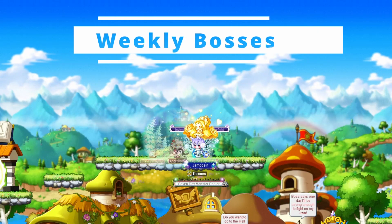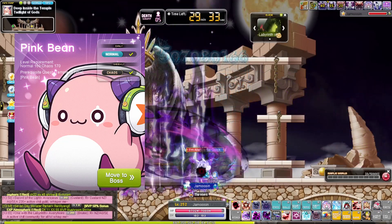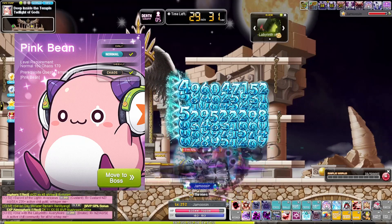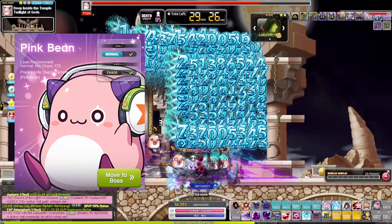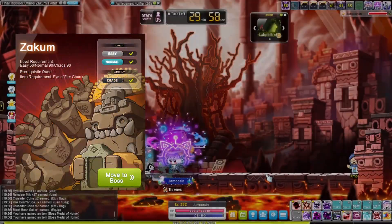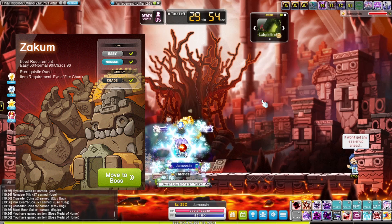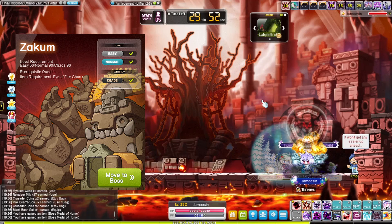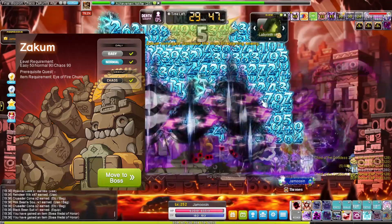Moving on to weekly bosses: Chaos Pink Bean drops the Black Bean and Chaos Pink Bean hat and body, which each provide 100 charm XP. Additionally, it rarely drops the Black Bean Mark for an extra 25 charm XP. Chaos Zakum drops the Enraged Zakum cape for 100 charm XP, the Enraged Zakum helmet for 100 charm XP, and the Chaos Zakum helmet for 70 charm XP.